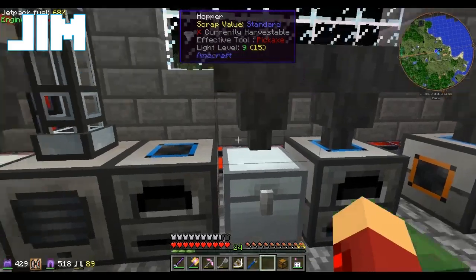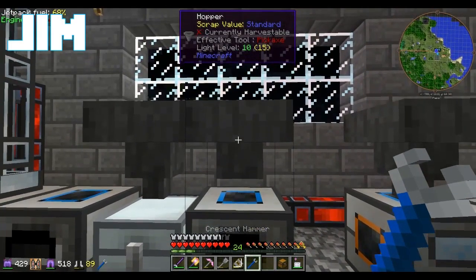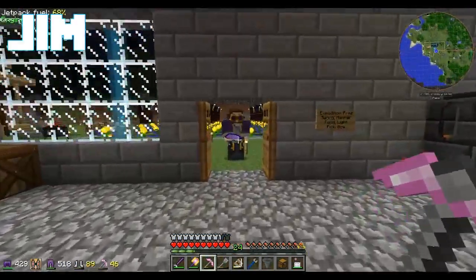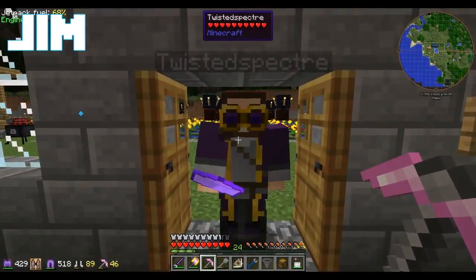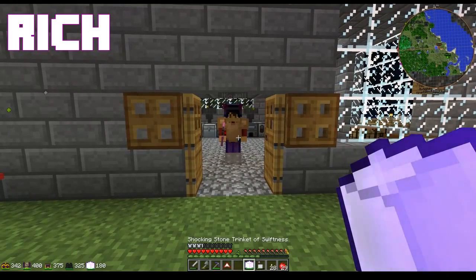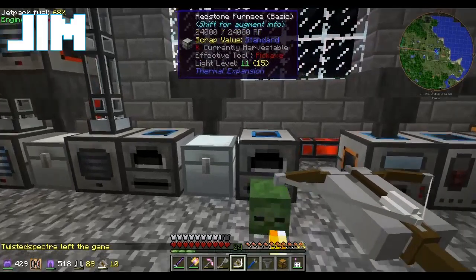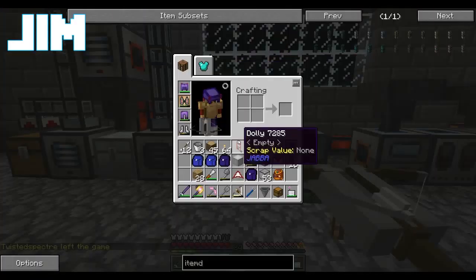I need to try something. Where are you, Jim? Working in the workshop. Cool — hold still. Is this going to hurt? No — apparently it's going to crash my game. Neat. Dammit, it was supposed to do lightning or something.